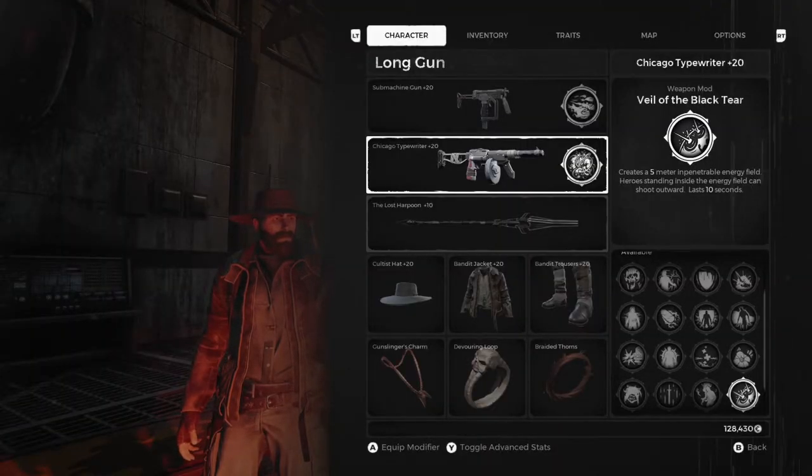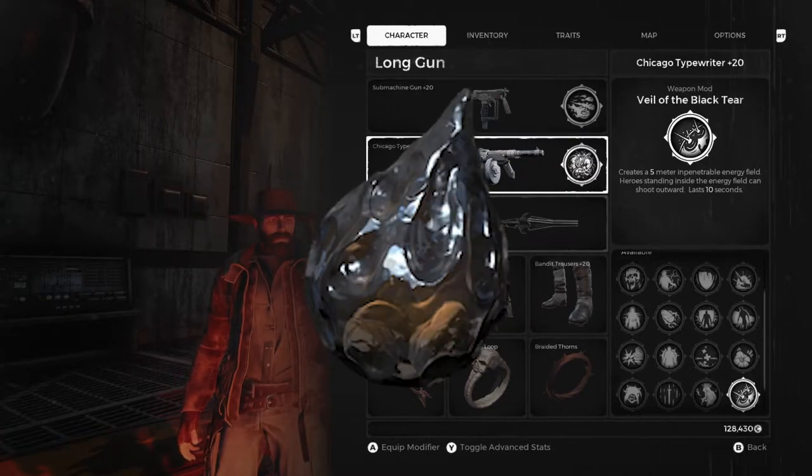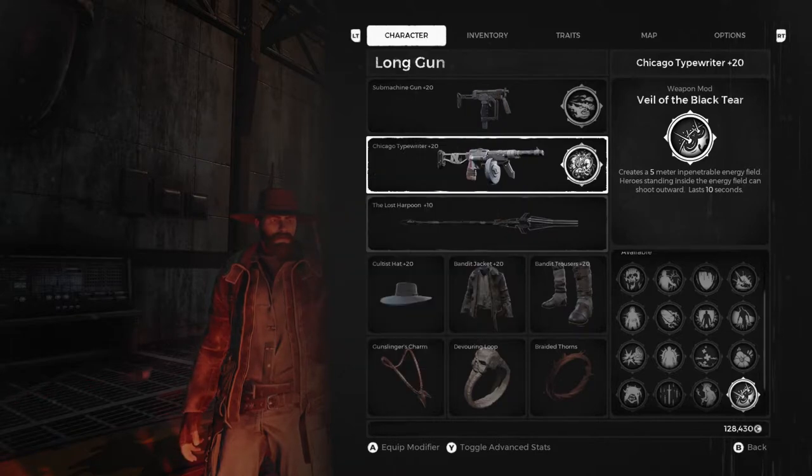So if you guys ever managed to fight and defeat both Shade and Shatter, you get a crafting material called the Black Tear, which is used to craft a weapon mod called the Veil of the Black Tear. I'll put what the crafting material looks like on the screen right now. As far as the weapon mod goes, I've had it on the screen since we got to Ward 13. The Veil of the Black Tear creates a 5-meter impenetrable force field that heroes standing inside will be protected by. You can shoot outwards, and it lasts for 10 seconds.